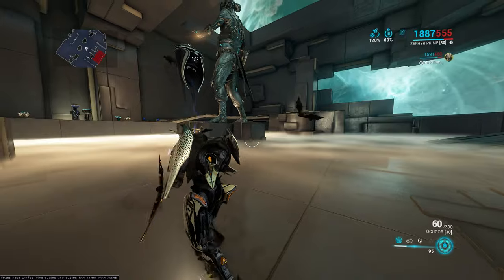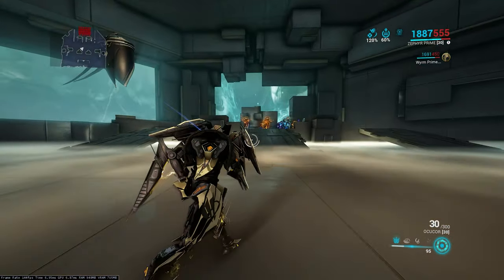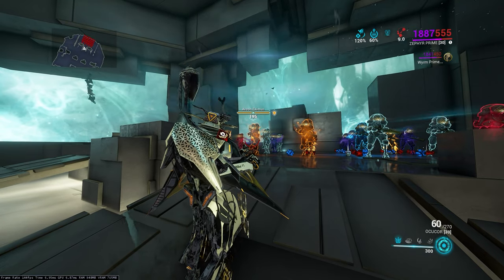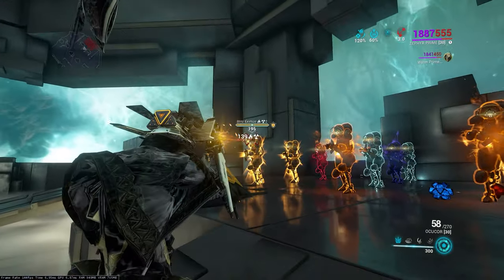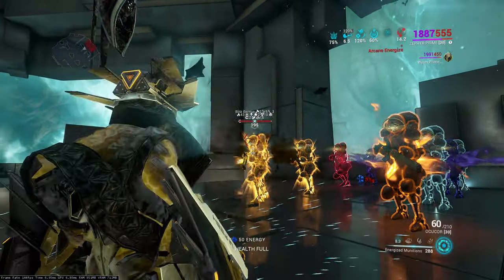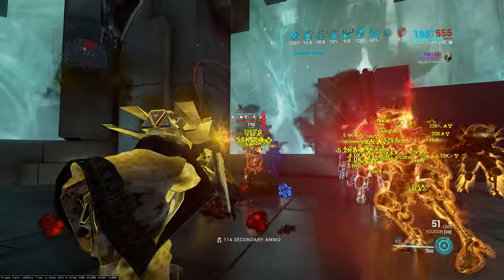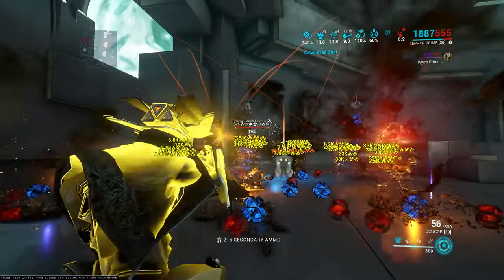The Ocukor is a pistol beam weapon. When you get kills with it, it creates tendrils that arc out from the reticle and target multiple enemies at once — it's pretty good. The problem is that initial kill: you can see it takes a little while even when built for it. But the moment you get that first kill, it starts doing a lot better. You can see the tendrils arcing out, hitting enemies you're not even aiming at. These are level 195 Steel Path Eximus units.